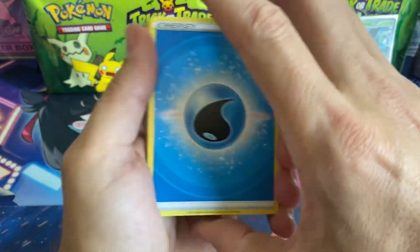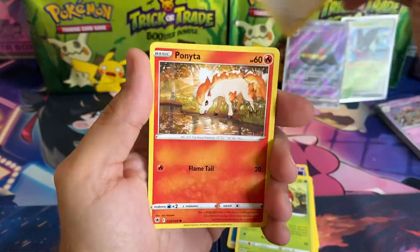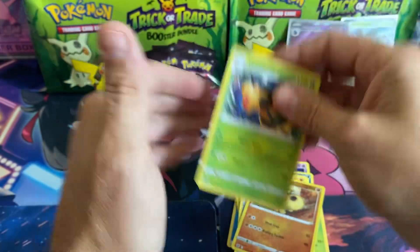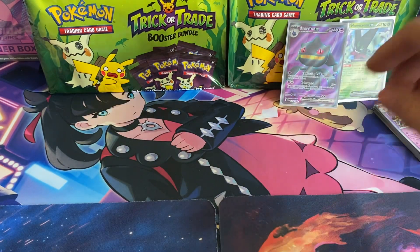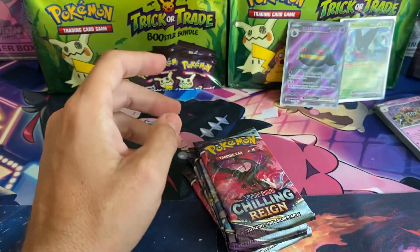Chilling Reign is a set that I haven't opened up that much — I know it's one of the most popular sets. Ralts, Bronzor, and Vespiquen. Alright guys, that 10 was not as great as I thought. We got one, two, three, four, five — we'll put this one back, but that's okay.